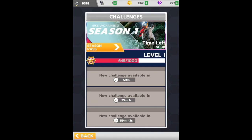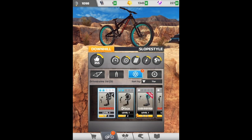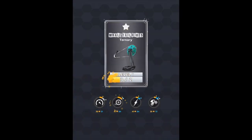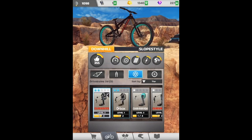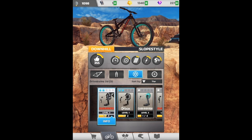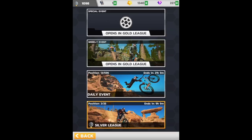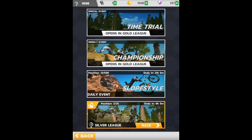Come back in an hour for more challenges. Let's check out our new drivetrain — Whale Tail Bikes. Yeah, definitely not gonna be using that one. So I think that's gonna wrap it up for this episode. Hope you guys enjoyed it — we made it into the Silver League and started checking out some slope style competition so you guys can see how that works now.